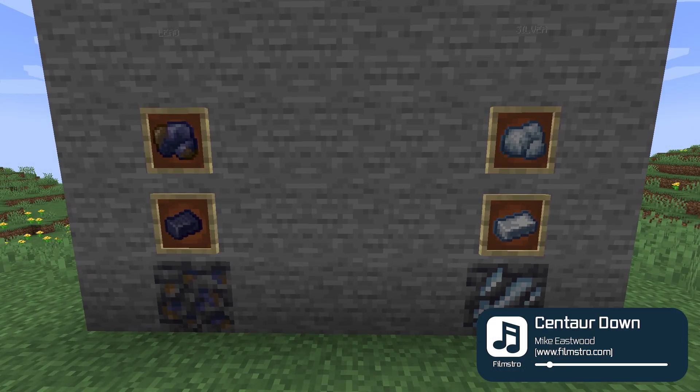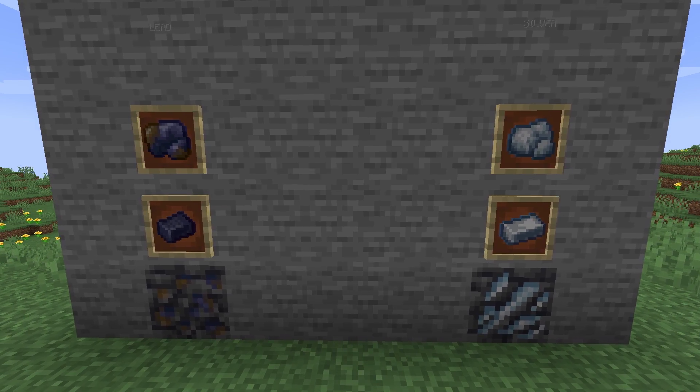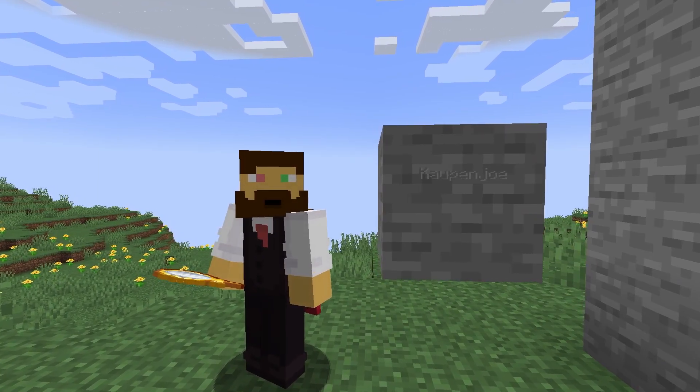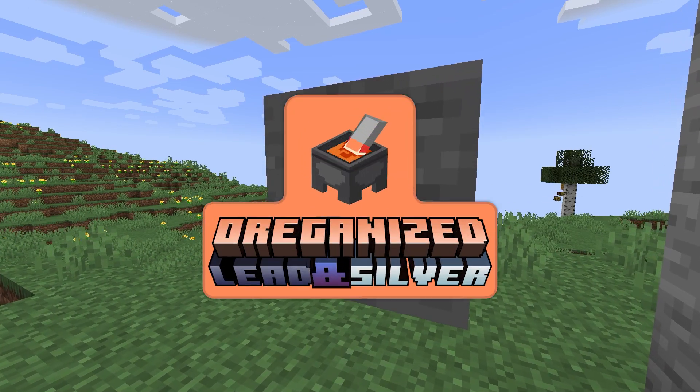Lead and Silver. Unique, beautiful, and most importantly useful. These two metals are what you will find in this mod, so get your silver mirror out and engrave your name into the nearest stone, because we're going to get Organized.